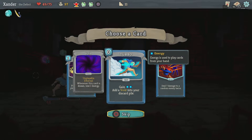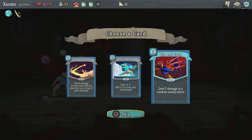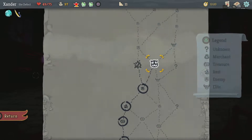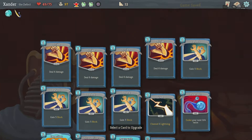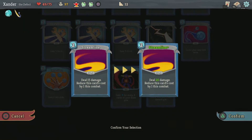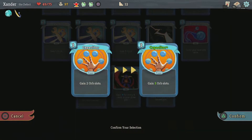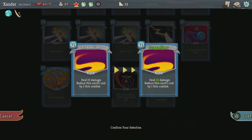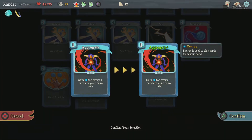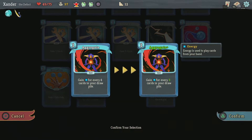Whenever this card is drawn, lose one energy. What happens if I upgrade it — gain 3. I think I'll grab Turbo. That's smith. I can do the orbs, or this, or this. I think I want to upgrade an energy one.